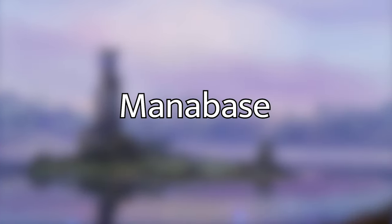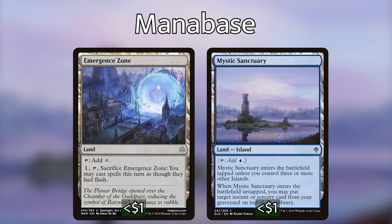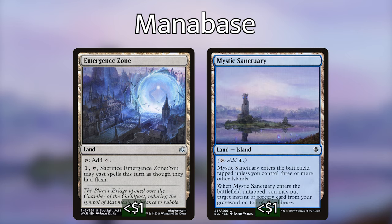Alright, now let's go over the mana base really quickly. It's a super simple mana base — we're playing 32 islands, an Emergence Zone, and a Mystic Sanctuary. Emergence Zone lets us sacrifice it to cast spells at instant speed until end of turn, which could be super useful. And Mystic Sanctuary, when it enters the battlefield, we can put an instant or sorcery from our graveyard back on top of our library. It is still an island, so High Tide will still give us double mana off of it.